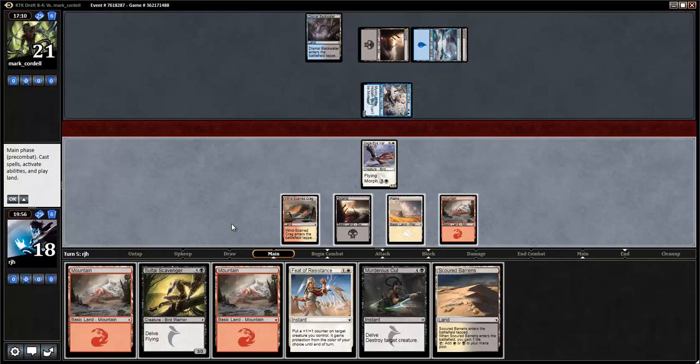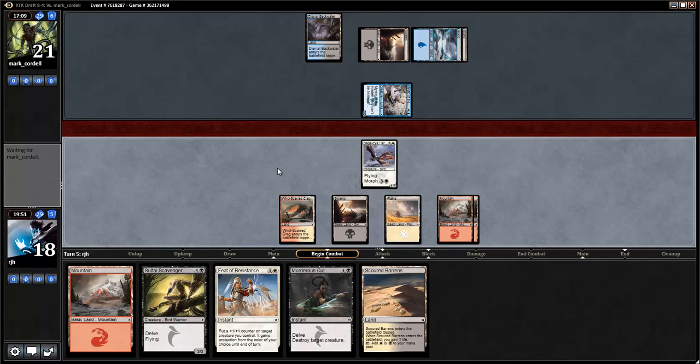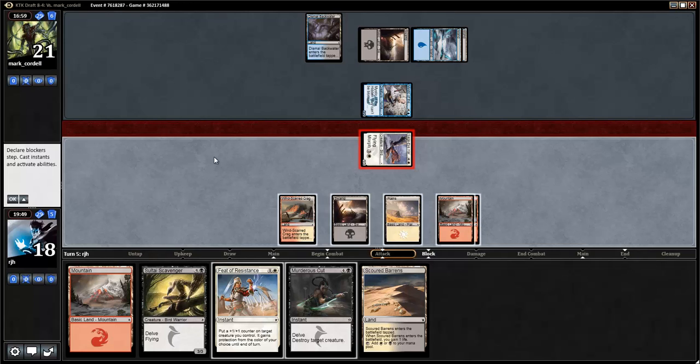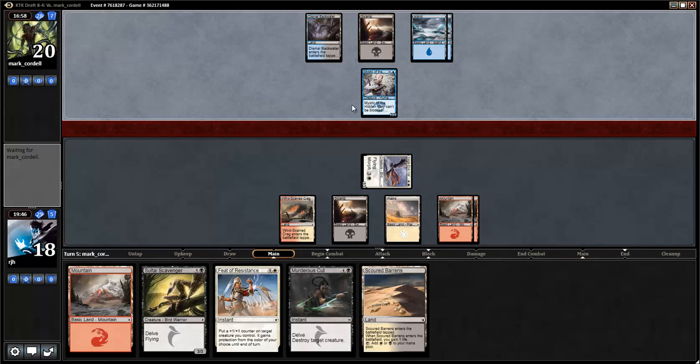Scoured Barons — we're not going to play it because I want to have Murderous Cut available. I'll just ping away for one. At least I have mana, so that's nice. I can do things as I draw them, as long as there's not too many lands. Losing the race heavily, but again, I'm going to hang on to the cut for a while. Next turn we get the Sultai Scavenger and turn the race around a little bit.